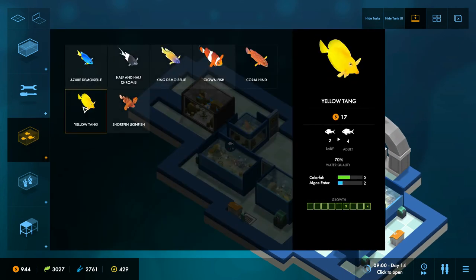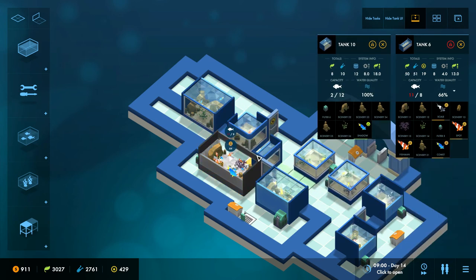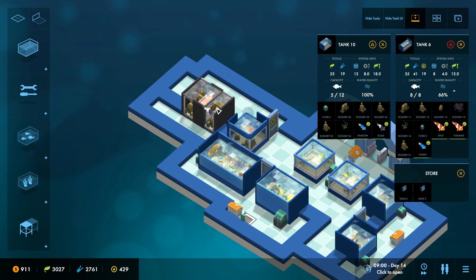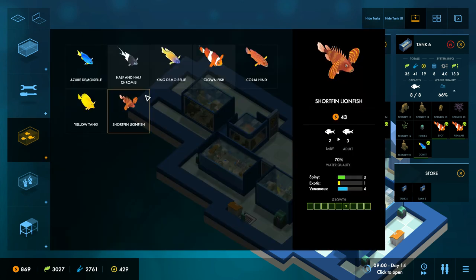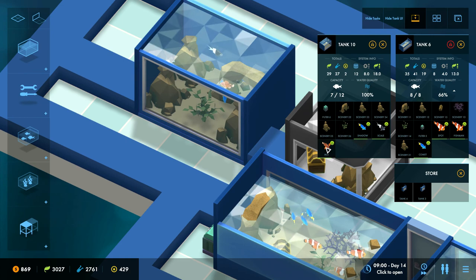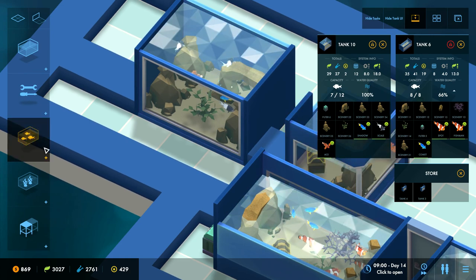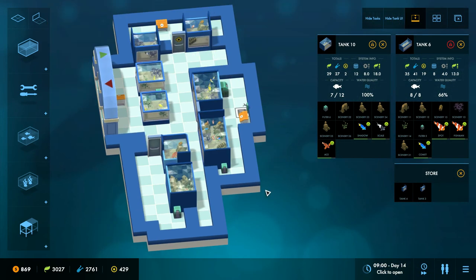I've decided not to do much more moving stuff around for now because there's more important things. We're going to get a couple of tangs for these two tanks, get them growing. This is slightly over capacity but everyone's pretty happy — they're only losing five mood from the overcrowding, that's not too bad. Actually, I could move one of these guys in here — now it's got a capacity of eight. Let's get a lionfish — I don't think we've got one of those yet. Once the lionfish gets to full size, there's a chance it might eat the other fish. I can't wait to get that mechanic into the game.